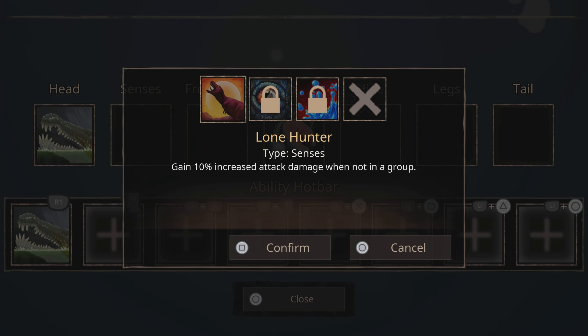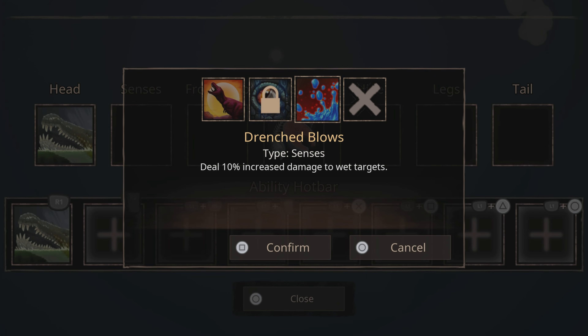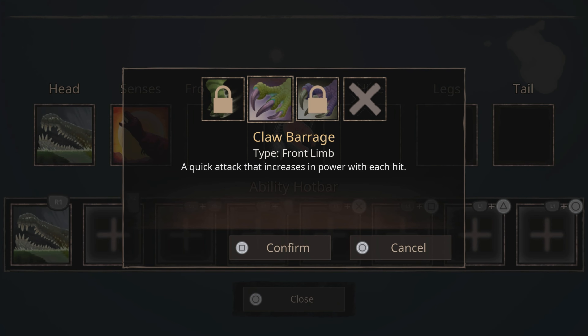If you're solo, use Lone Hunter, but if you're in a group it won't work, so what you want to use is Drenched Blows. Claw Barrage is the star of the show — it does ridiculous damage and can shred through pretty much anything.